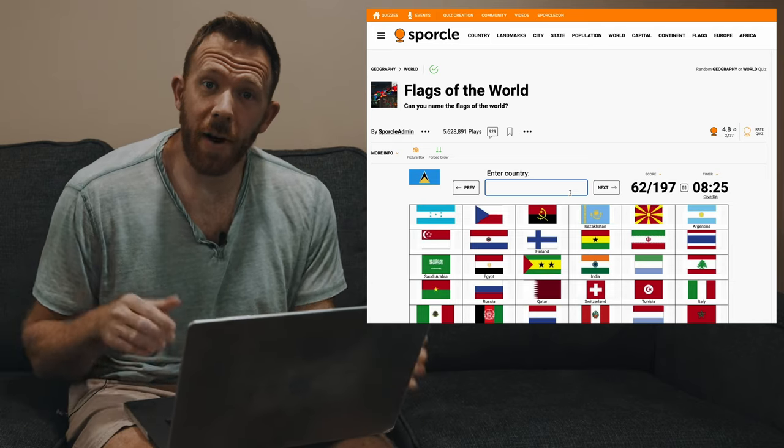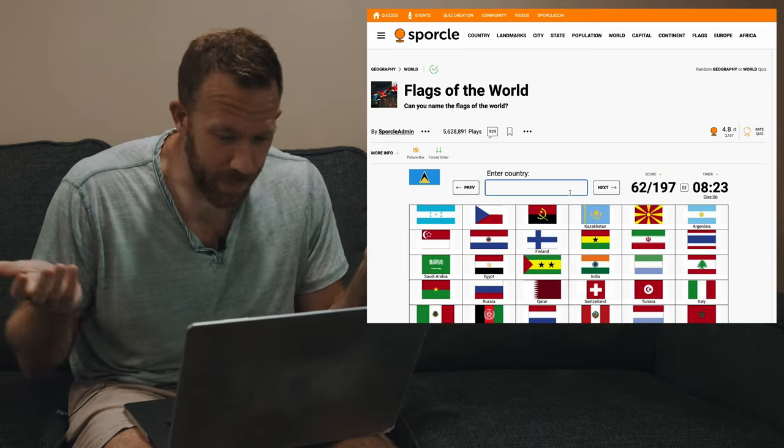All right, so 62 out of 195 — that's not bad, right? That's about 30%. So really I need to know about 135 flags, not 195. Cool. Now that I know there are 60 or so that I already know, that's 60 I don't even have to look at. So I guess now let's actually try to memorize them. I'm going to try to do this in an hour or less.